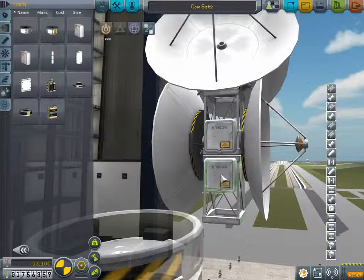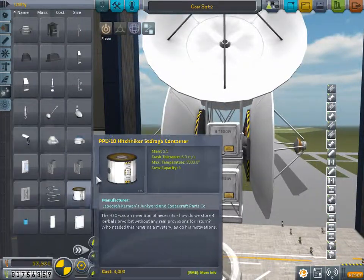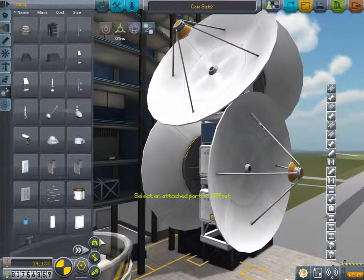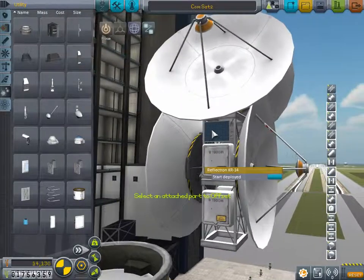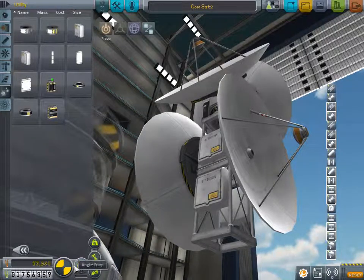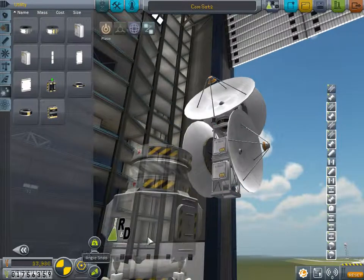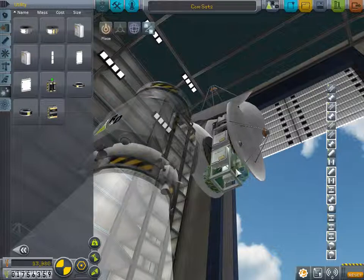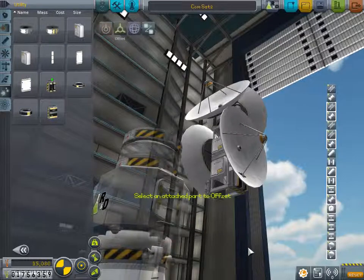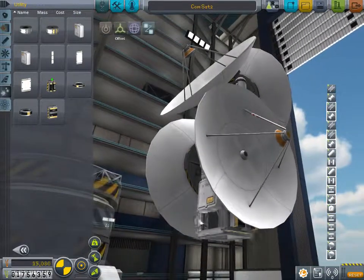These arrow keys are terrible. Anyways, I want to make sure it doesn't clip through or anything. Then we'll put our normal solar panels right here. We need them just to maintain them. Actually, we don't, because we've got that. And due to the more stuff, I should probably put a bigger battery. I'll put these big ones right in there. That's hideous. I'll just offset them inside the strut. There we go. We now have four antennas on this, so that's great.